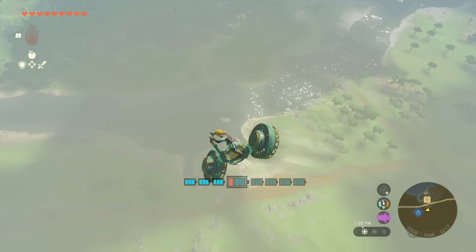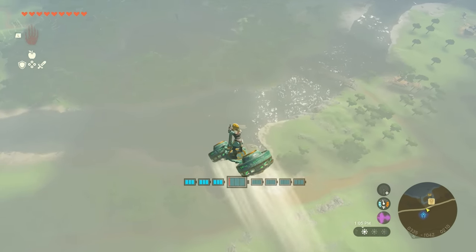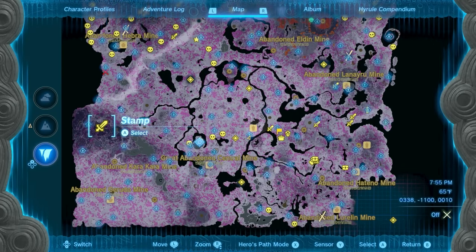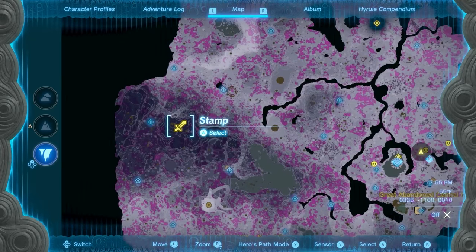To give some perspective, here is what a horse stable looks like when flying 200 units above it. And for anyone that wants to know, here was where I found the Claymore in my game — it was beneath the Gerudo Highlands.